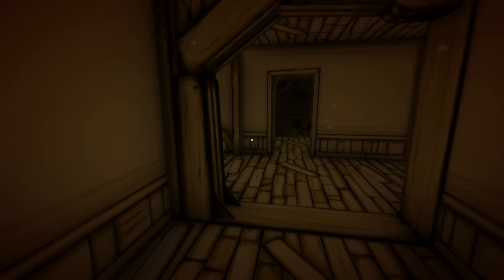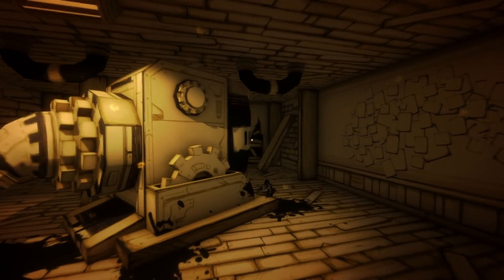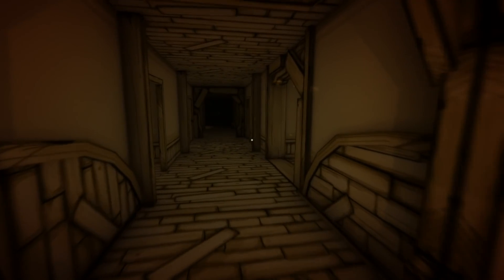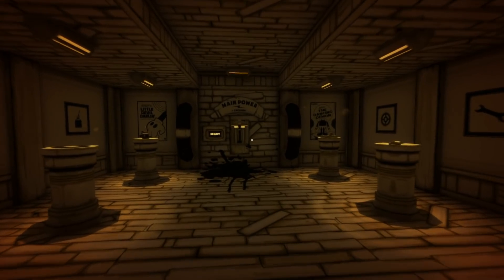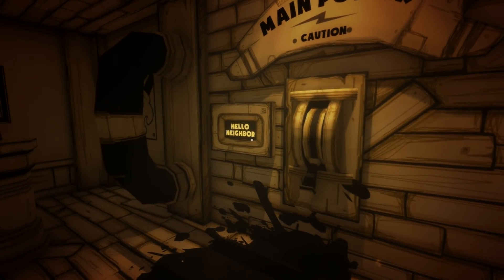The switch is up here - of course the switch for the ink machine isn't anywhere near the ink machine. Here we go - main power. Hello Neighbor!